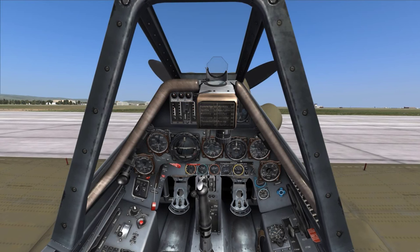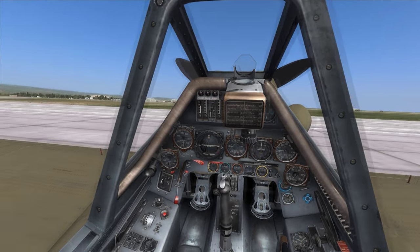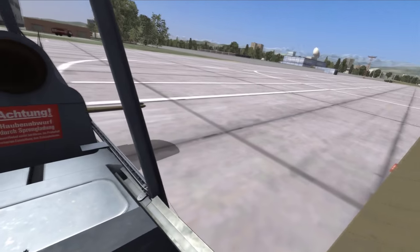We'll start by verifying we have full control of our control surfaces by checking our aileron, elevator, and rudder control. Once we verify we have full control, we'll move on to the next step.